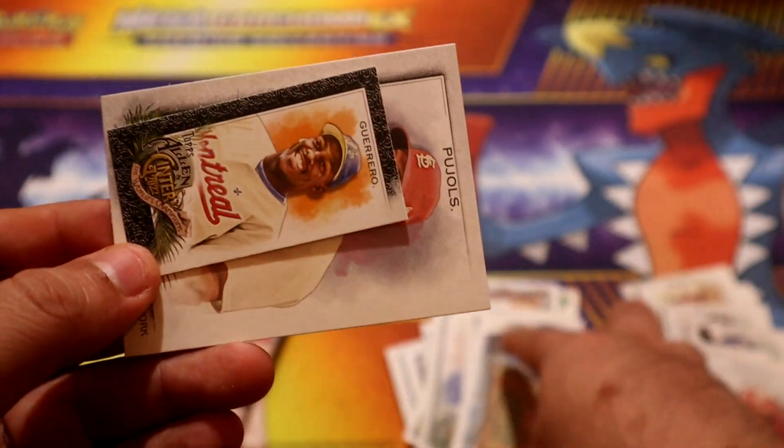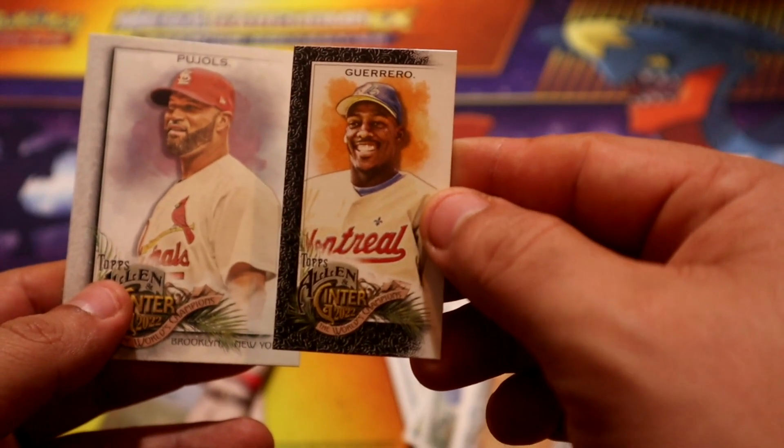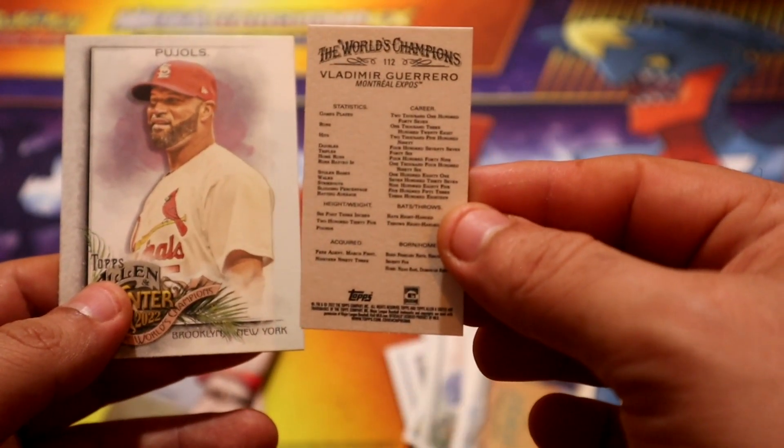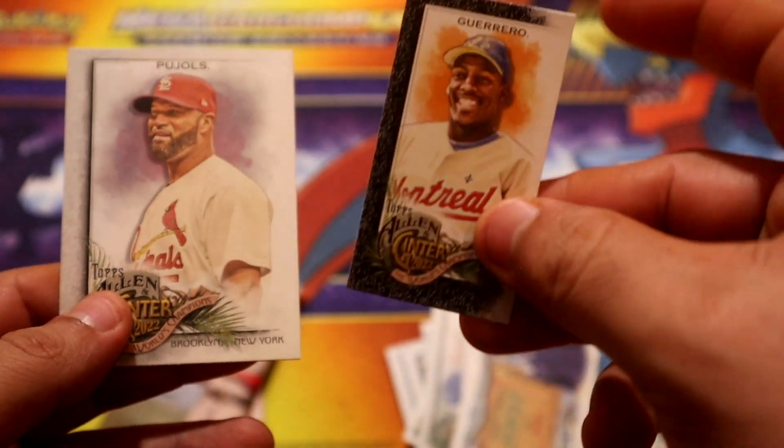We want another banner season and it's the key - the Griffey Junior, very nice! Then the mini is another parallel - this is Mr. Guerrero Senior.